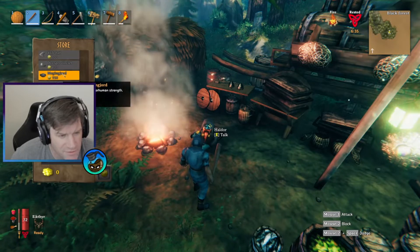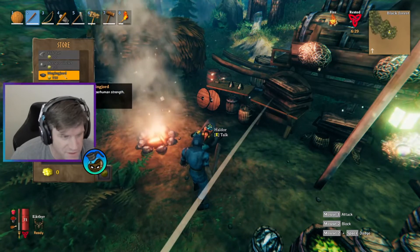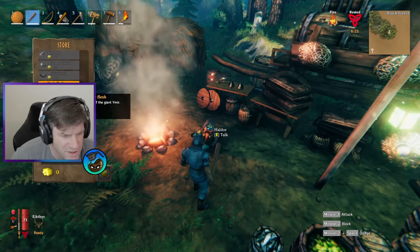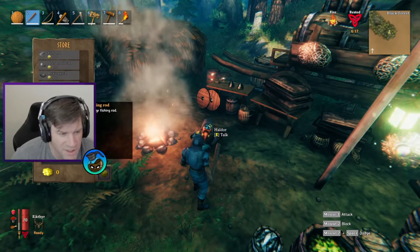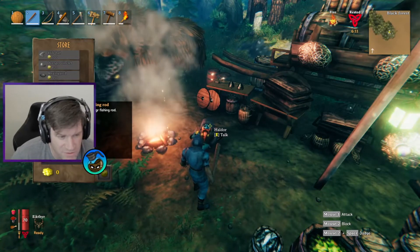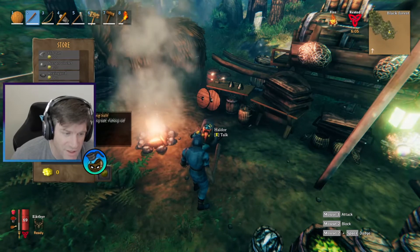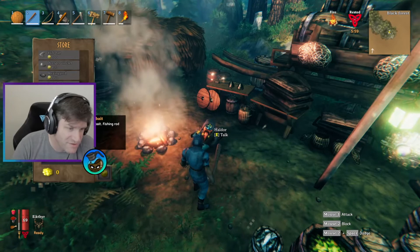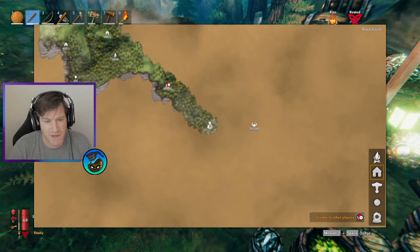Megingjörð — I can't pronounce this — gives you superhuman strength, some kind of belt, and that's 900. Then there's Ymer Flesh: the earthly remains of a giant Ymer. You've got a fishing rod — a standard issue Diverger fishing rod. How much is that? 350 for the rod. And then we've got fishing bait as well, which is 10 gold.